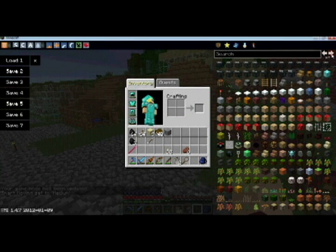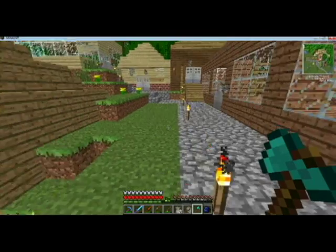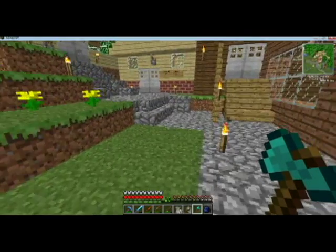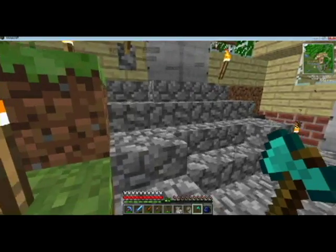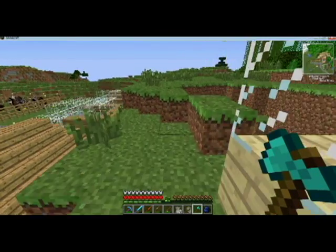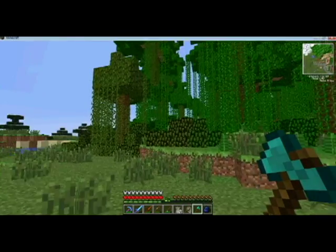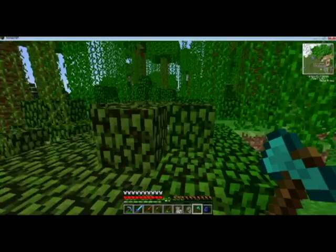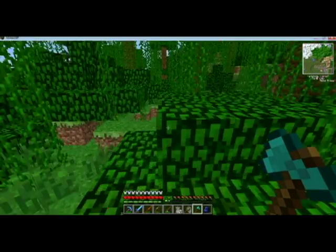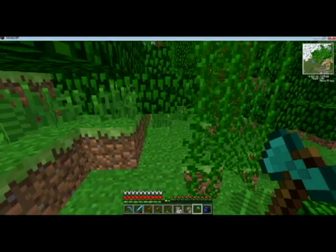First off we are going to look at Timber, and yes I am in my Survival LP, but we are going to ignore that for a moment. We are going to grab an axe and go into the forest. The mod Timber doesn't actually add anything — it allows you to chop down an entire tree by just chopping down the bottom block. So I am going to go into the jungle and find an innocent tree to hack down.